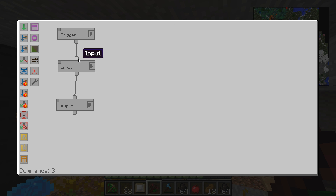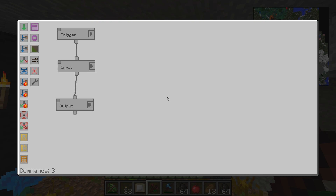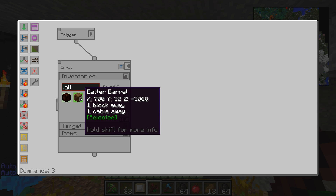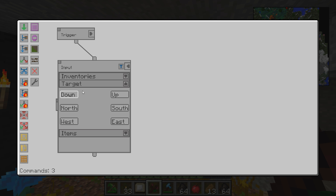Once you've got that, you want to drag the interval to the input. The input is really the only one here that's doing anything — that's this little box up here. Open up the input and here you're going to select your inventories. These are all the inventories that are touching it, so you can see we've got the open crate and we've got the better barrel. We're just using the barrel. With the barrel selected, you want to select the face of the barrel that you want to touch — we want to pull from the bottom of the barrel because it's attached to the bottom.